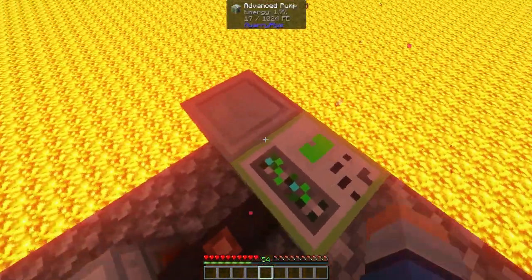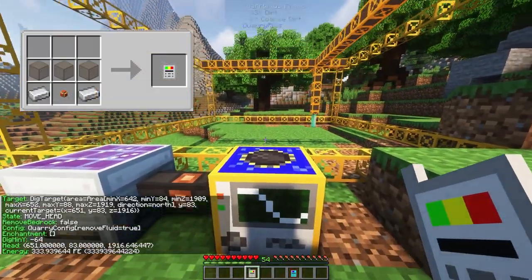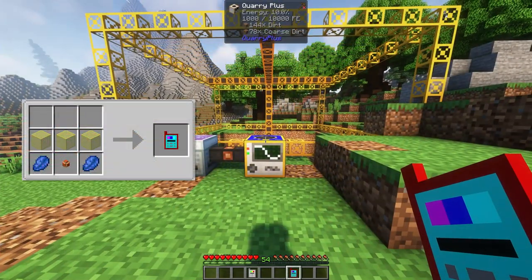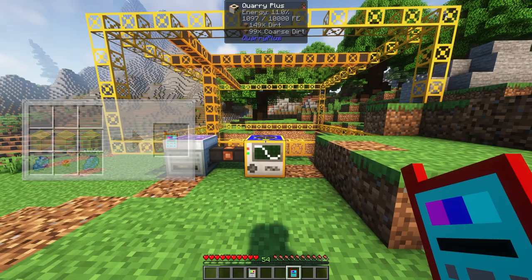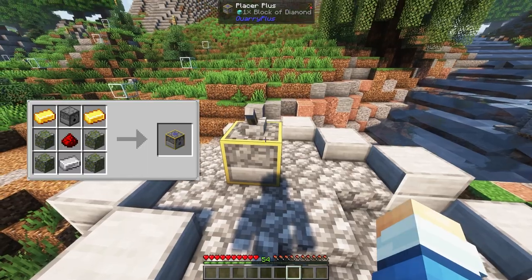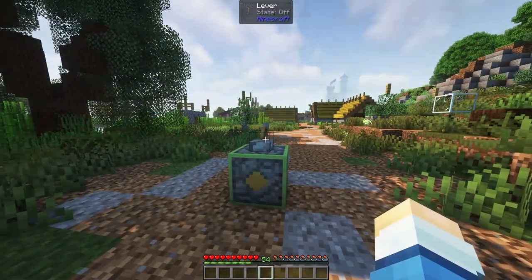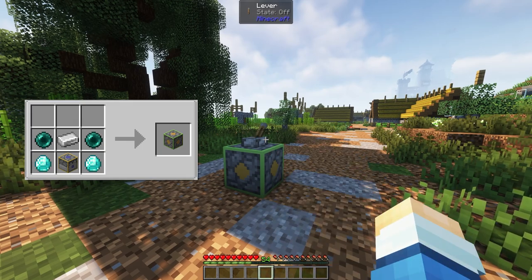Some extra items and blocks worth talking about: the status checker allows you to right-click on a machine and get all the details including whether it has finished. The quarry Y setter lets you set the Y level to stop the machine at — for example, if you want it to stop at Y level 12, simply right-click on the machine with the setter and select 12. The placer plus block will place items in its own inventory when a redstone signal is received, which is good for automation. The remote placer block does the same but allows you to set coordinates for where to place the block.